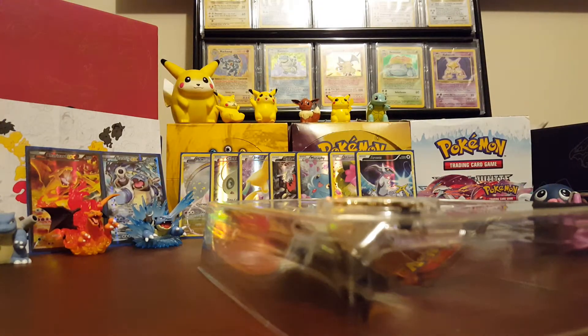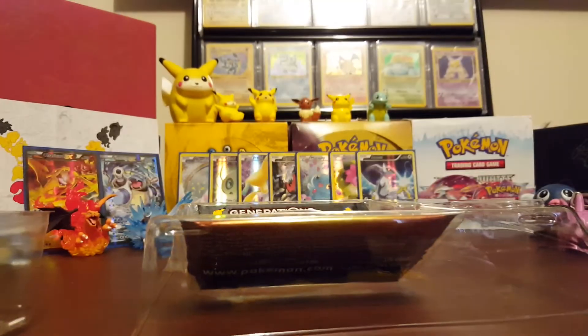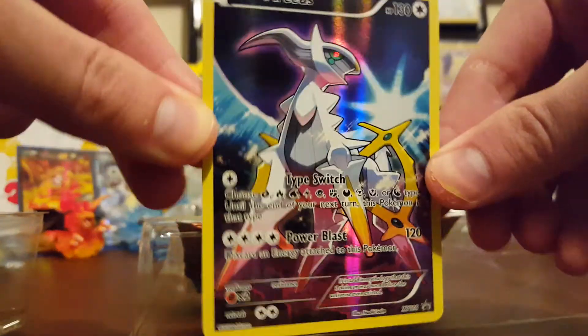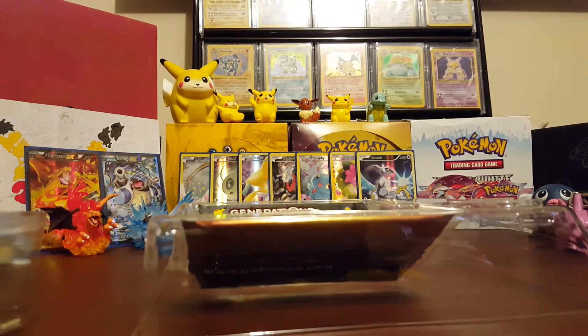As always in these boxes, you get this pamphlet, checklist, poster slash other thing. There you go. Pretty cool. Then the actual contents of the box — we get an online TCG card, and then the actual promo card for Arceus, very menacing looking. And then we have the Arceus pin. Very nice. I'll set those aside.